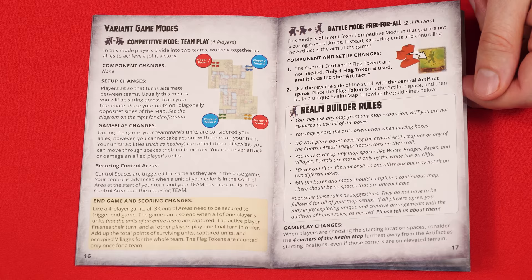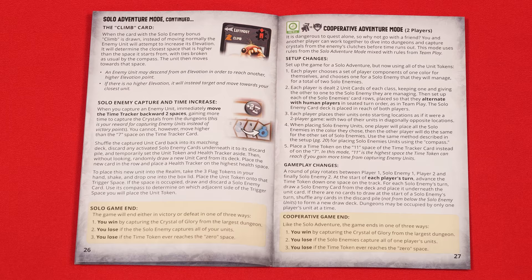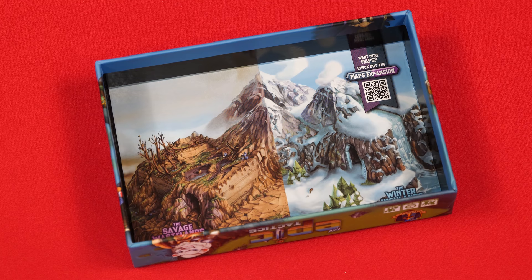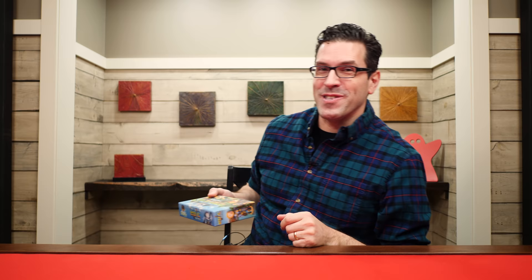The game also comes with a variety of other modes: competitive team play, free for all, battle team play, a solo game, and a cooperative adventure mode — but those I'll leave for you to discover on your own. There are also a variety of different maps you can pick up, and I'll put a link to those in the description below. That's how you play Tiny Epic Tactics. If you have any questions, feel free to put them in the comments below. You'll also find forums, pictures, other videos, and more on the game's page at BoardGameGeek. If you found this video helpful, please consider giving it a like, subscribing, and clicking the bell icon for notifications. Thanks for watching.